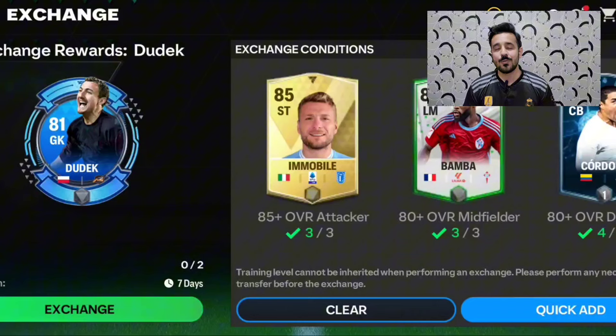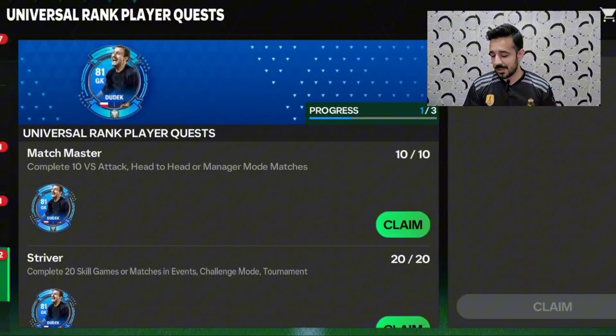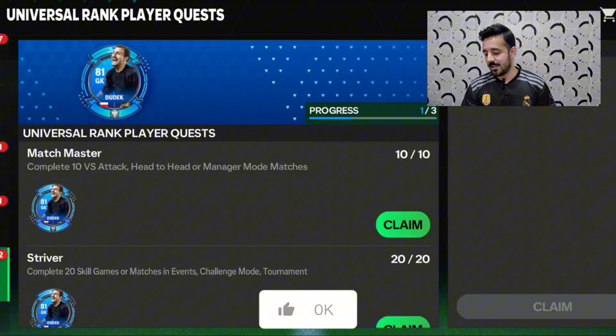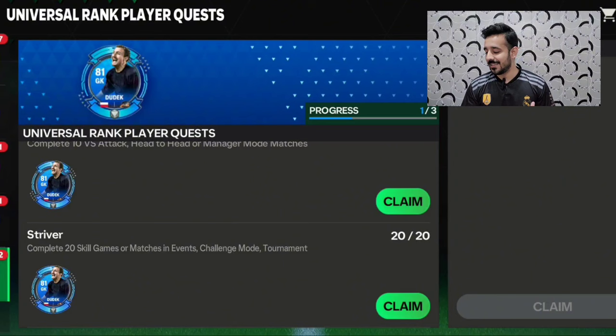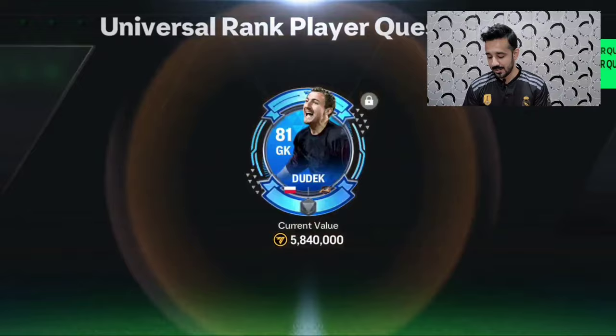There are three Dudik quests available, so you can get three Dudik cards from quests. The quests are really easy: first, train 10 players — you can train them at level one. Second, complete 10 versus attack head-to-head or manager mode matches — you can leave that on auto. Third, complete 20 skill games — you can select any skill game and quit it, and it will count. I already completed these and now have three Dudik cards.